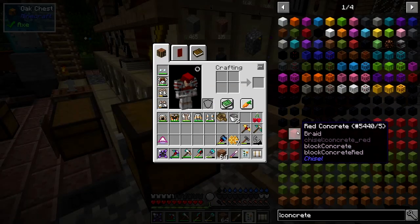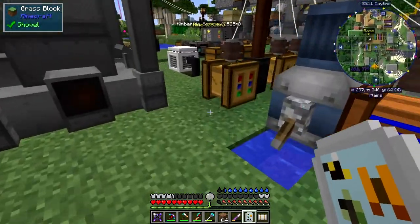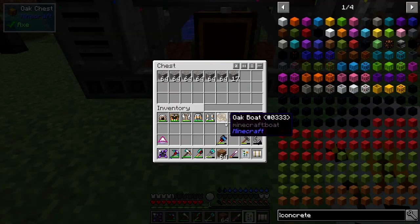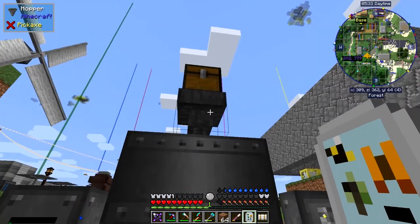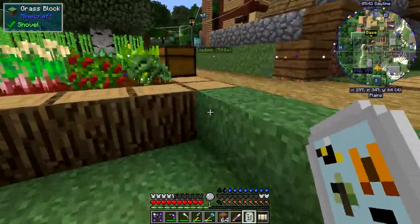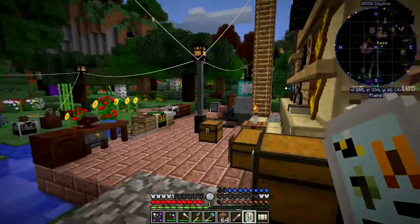Let's put the honey in the centrifuge and go get some gravel and sand for concrete. I haven't got any sand or gravel in there yet. I put in about 14 stacks of gravel split into two cobble processors, so I meant to get some sand. We've got enough sand in here for a stack anyway.